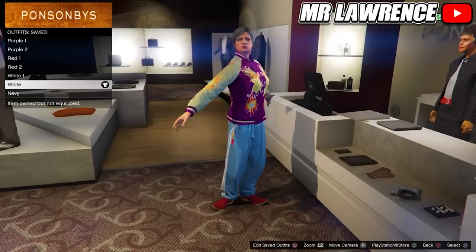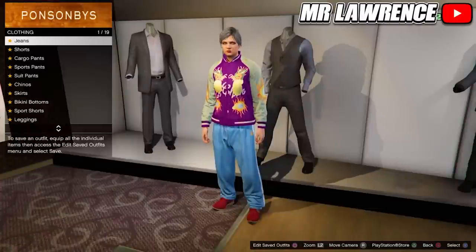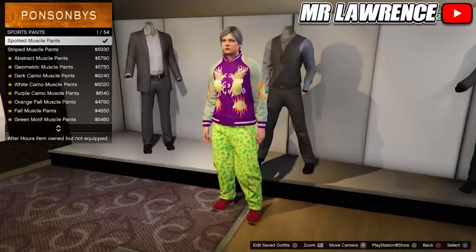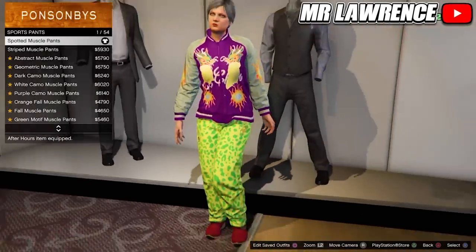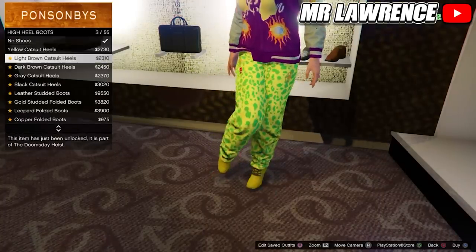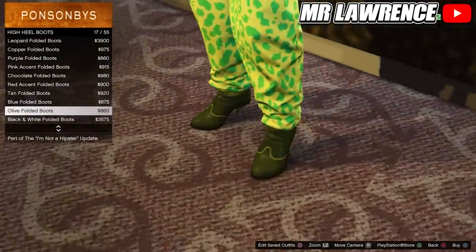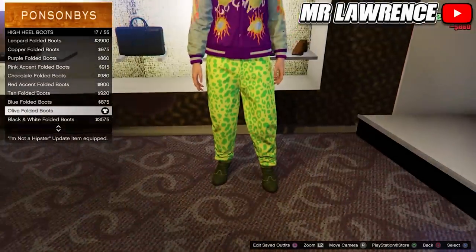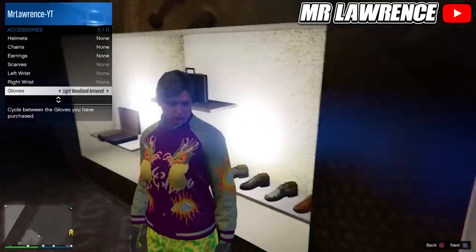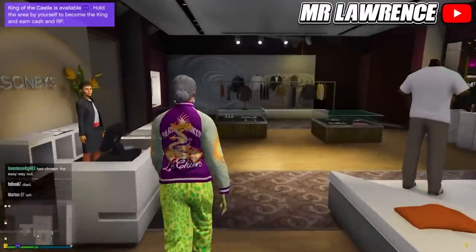Now equip this saved outfit and go to the pants. Go to sport pants and equip the first one again. Then go to the shoes — go to high heel boots and purchase the olive folded boots number 17. Now equip the light woodland armored gloves through your interaction menu. Also equip the B&W deco earrings. Then save this outfit in slot number 6.